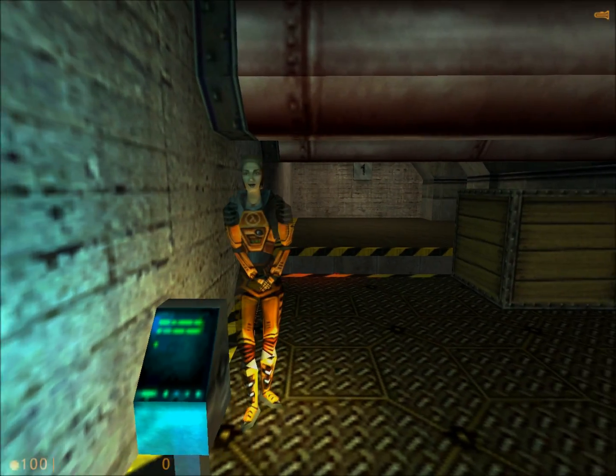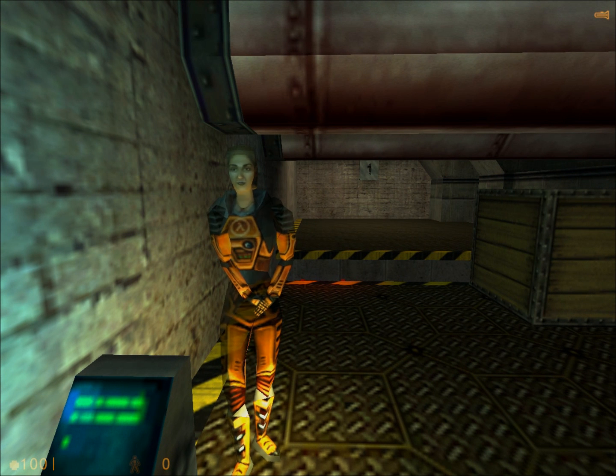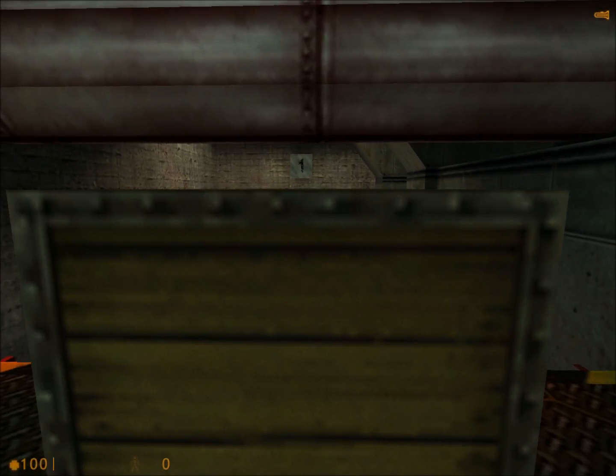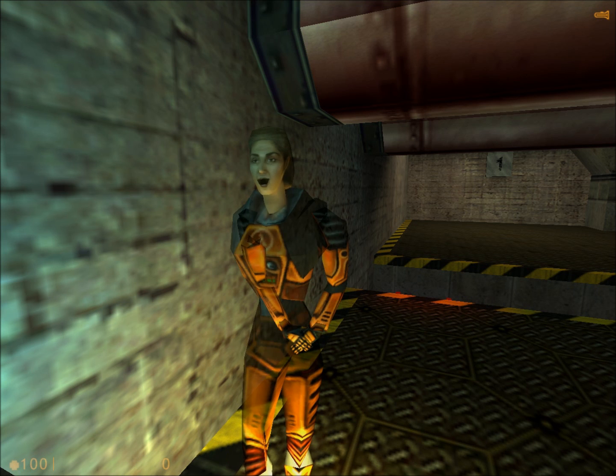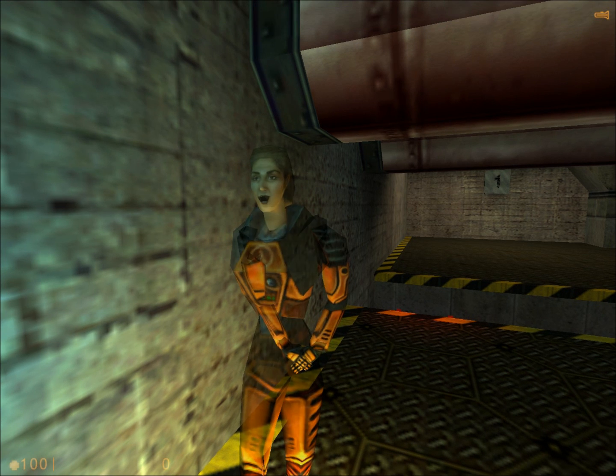Sometimes you'll need to rely on more than just your suit to get through a tight place. Try jumping this gap on your own. What you really need to do is push that box down into the pit. Pushing is easy — just move forward against the box, and you can push it into position.